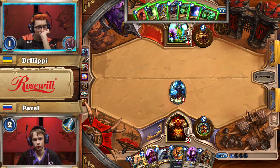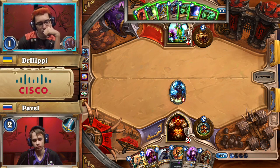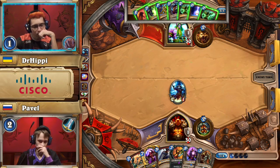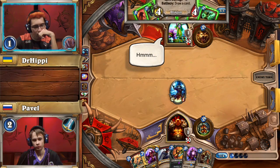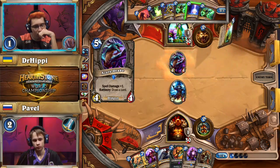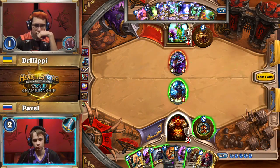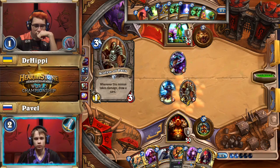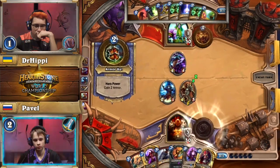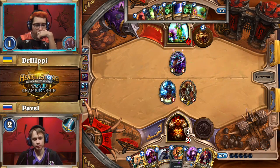One thing worth noting about Dr. Hippie's specific build of Druid is that he's playing a build much more designed to be good against aggressive decks, and not nearly as good against Control Warrior. Many versions of Druid run Ancient of War or Ragnaros the Firelord. Dr. Hippie has neither — he has a copy of Armageddon and Blood Mage Thalnos, leaving him much more vulnerable to the attrition plan of removing each of his big threats. Unlike Pavel's deck, which ran Dark Arakkoa as threats he could play on curve.